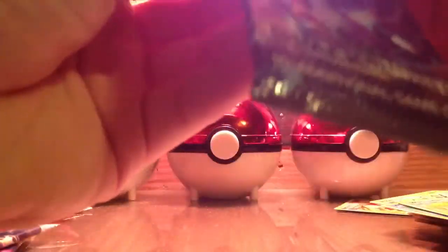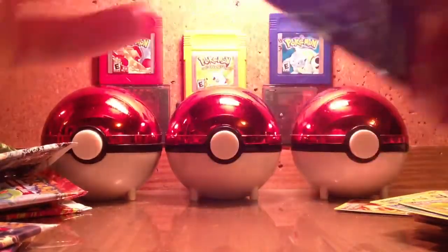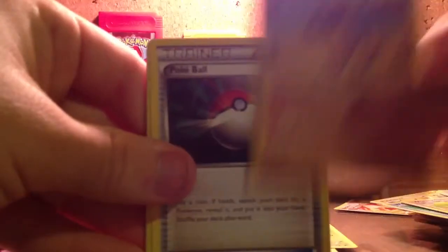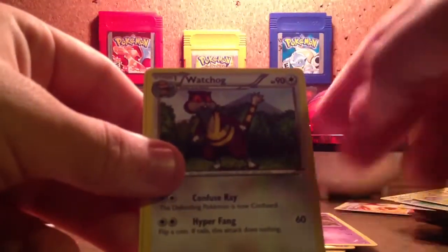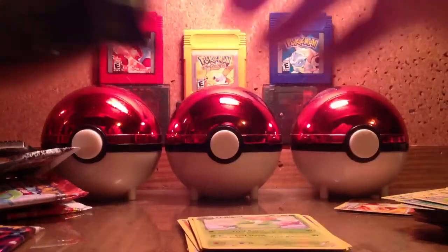Alright, Black and White. Please forgive me if I mispronounce some of these names — I still don't have the games, so I have absolutely no idea how to say many of these. Bear with me. Tepig, Petilil, Patrat, Herdier, Sandile, Pokeball Trainer, a Reverse Sewaddle, a Whirlipede, a Watchog, and my rare is Lilligant. I think I did alright with those — you guys let me know.